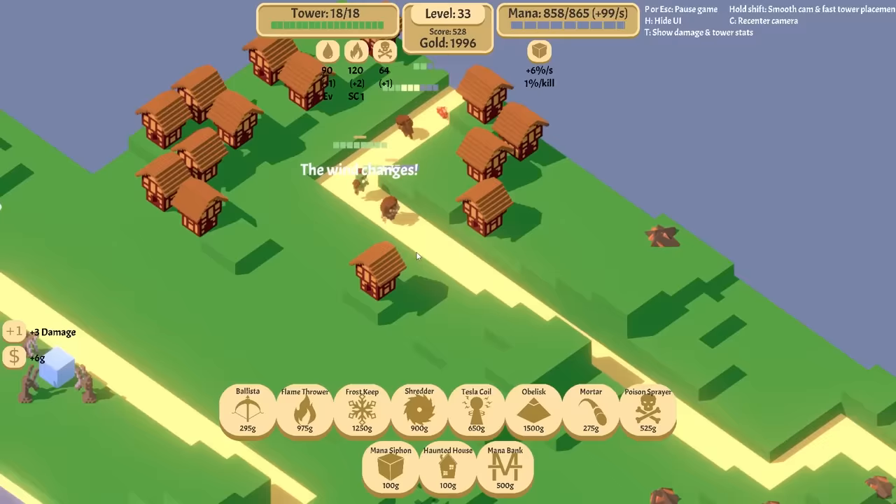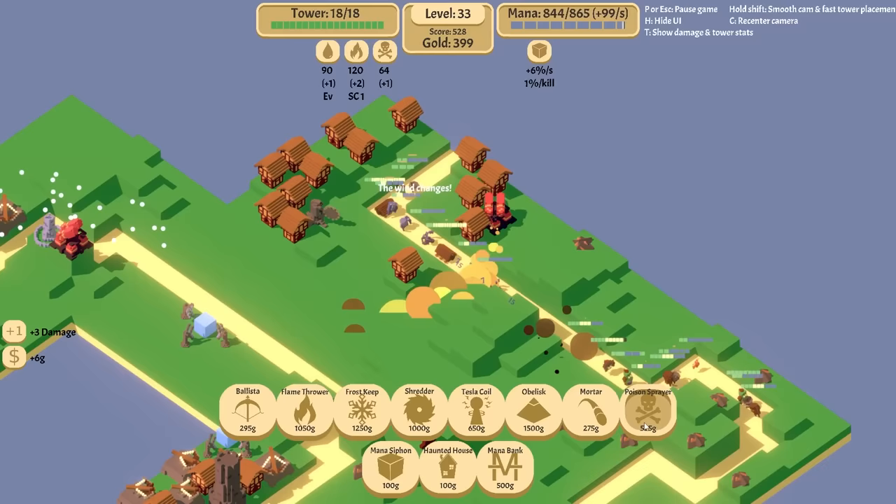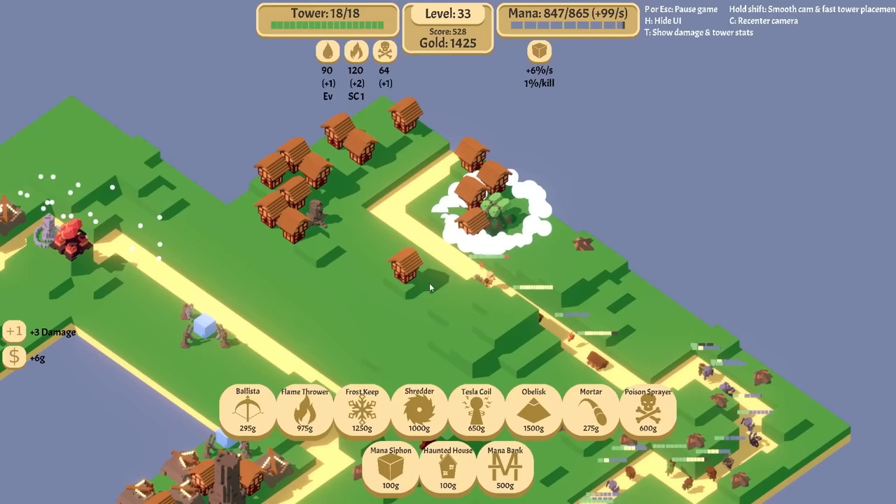My goodness at the amount of houses here. Let's get a shredder tower in. We can get a flamethrower in too. Poison — we don't need a poison... We need a poison sprayer. That's a better choice than this. I just want more money. The ballistas are super cheap as well.